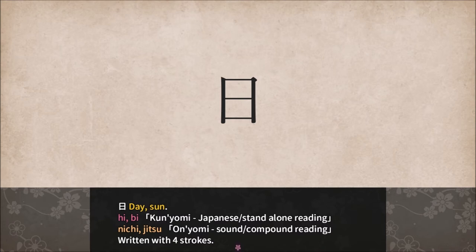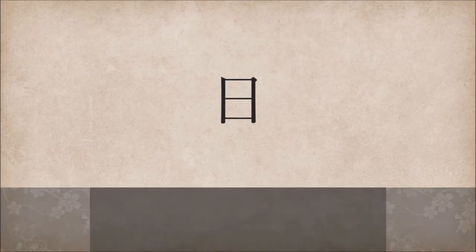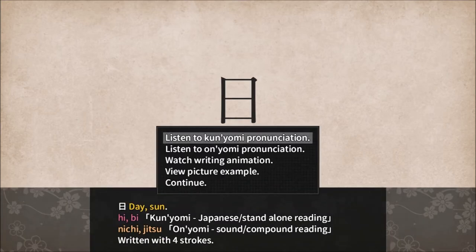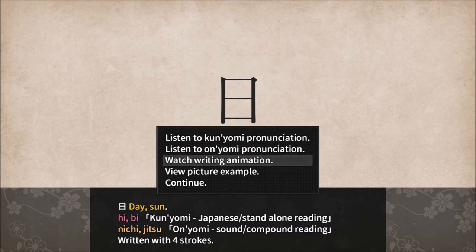These are pretty straightforward. Ichi-jitsu. With Sun, if you use numbers before it, it will essentially be the equivalent of calling it days of the week, almost. Here comes the next kanji. So this one's month. Is that really moon? I could have sworn that moon actually had just three rectangles.